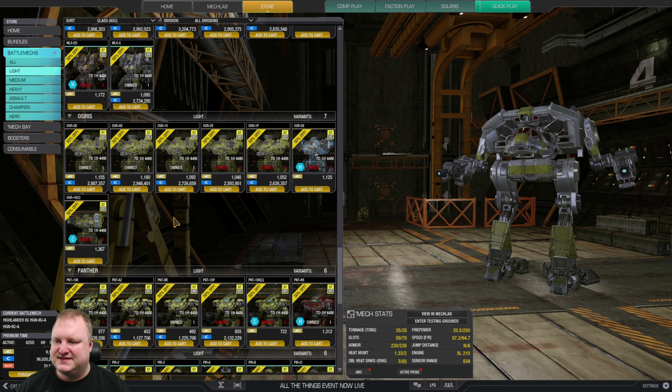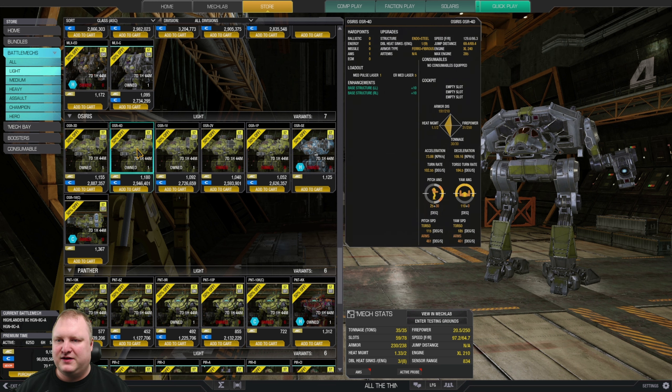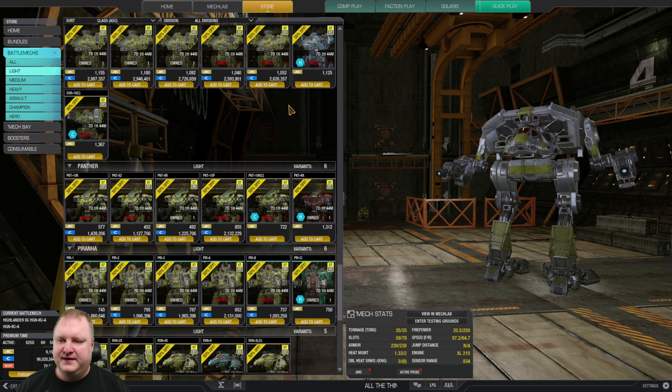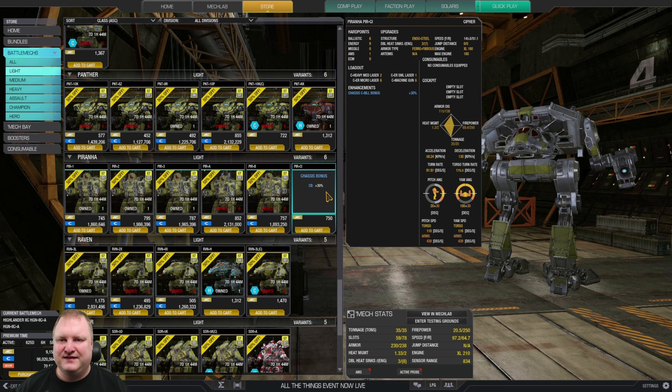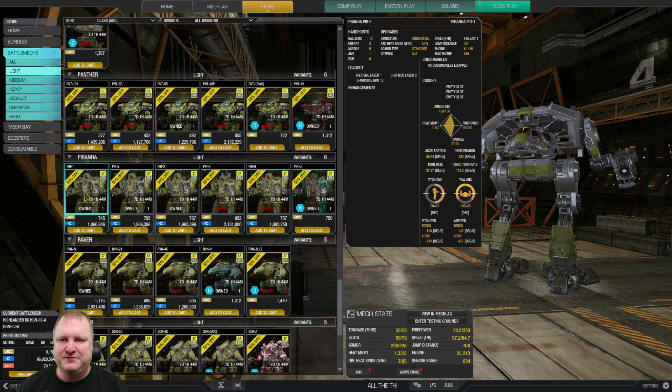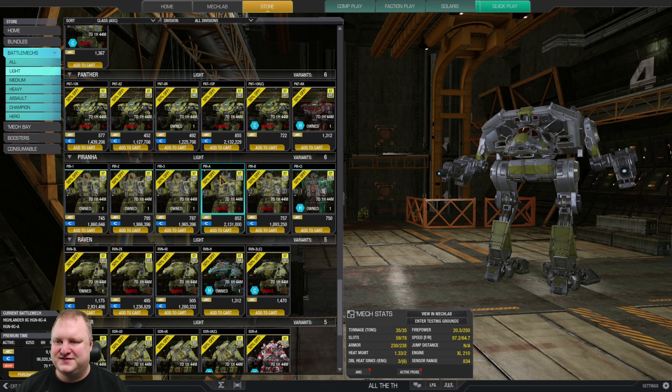Osiris: your run-of-the-mill light mech. There are a lot of variants; maybe look at the Four Delta — it can have six energy weapons. Panther: some people like it, some don't. Check out the Katana Cat for really nice PPC quirks. Piranhas: the Cypher is a really fun mech to play. For C-bills, get the Piranha 1 for the 12-machine-gun build or the Piranha 2 for lots of small lasers.